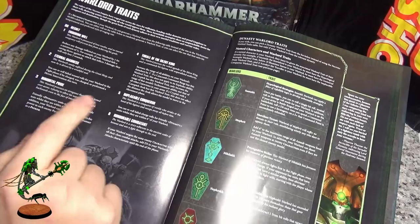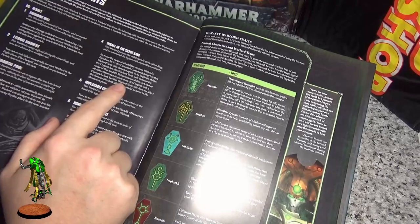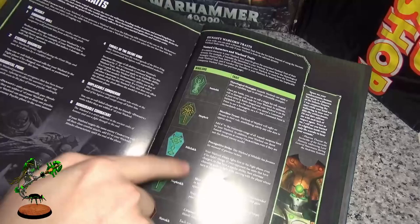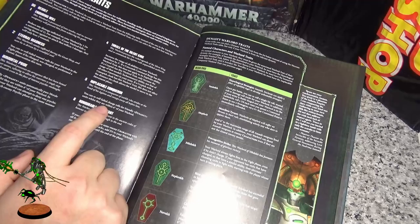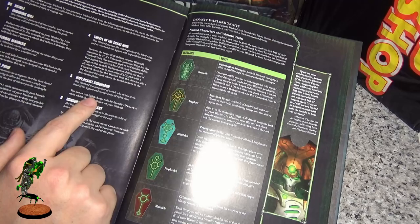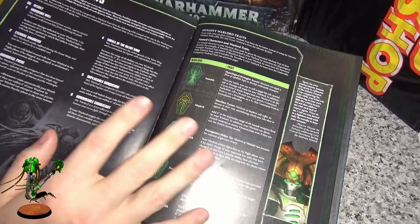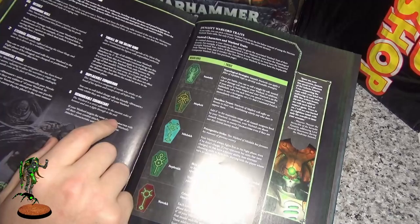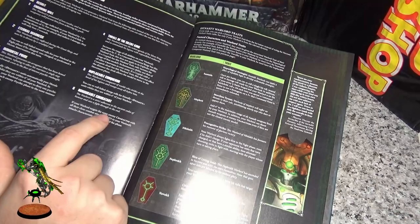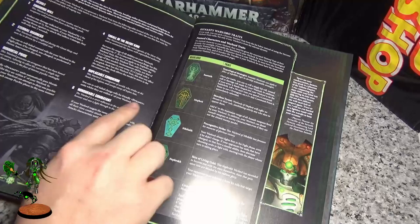Warlord Traits now. This is one of our strongest: anybody within six inches automatically passes morale tests, and you get one Deny the Witch. So if you give that to a normal Lord, everybody gets a morale aura within one inch. This is the best run for Warriors or a psychic army. This one gives you plus three aura to all your abilities — not bad. This one gives you longer range so you can re-roll failed charge rolls within six of the warlord — that is really good.